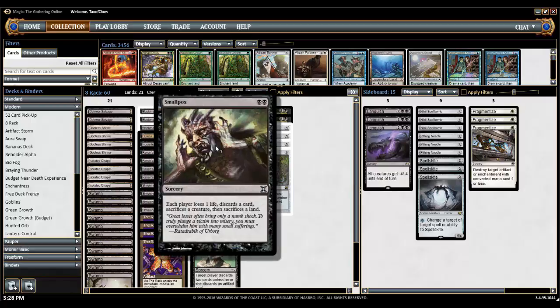After that, we have Smallpox. Smallpox is part of our protection package in addition to being a discard outlet. Each player loses 1 life, discards a card, sacrifices a creature, then sacrifices a land. One key thing: if you're going to play a creature and Smallpox in the same turn, make sure you play Smallpox first, because otherwise you're going to have to sacrifice a creature as soon as you put it out. Smallpox can destroy Bogles, for instance, because you're not targeting the creature — they have to sacrifice it. So it's a good way to get rid of a singular threat.